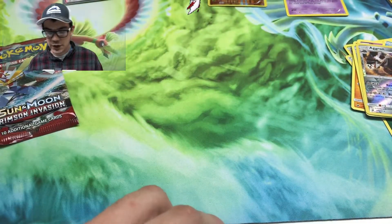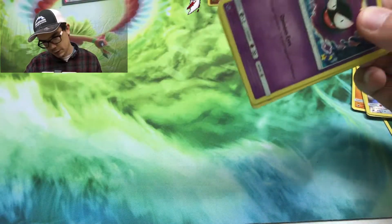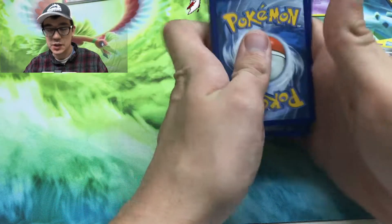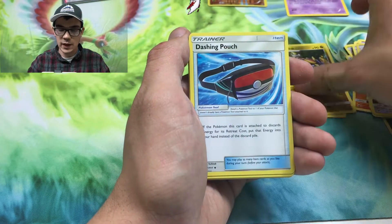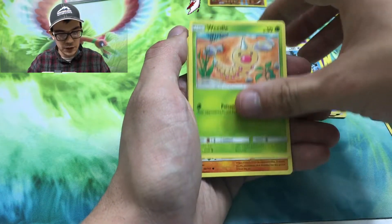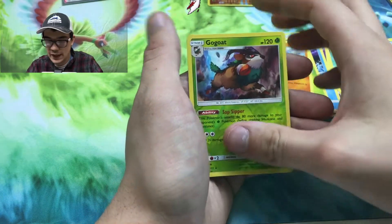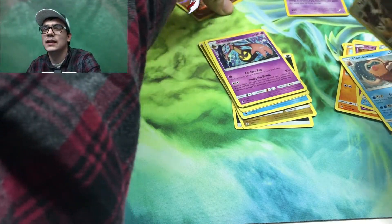On to the final pack of Crimson Invasion. This box was not great — collection boxes normally aren't good, and I kind of want to start slowing down on them. I like promos but they never really give me good pulls. I can't even remember the last good pull I got from a collection box. I might start doing mystery power boxes instead, even though those can be rough too. We got Haunter and Gastly — can we get a Gengar? We got Garbodor reverse, and the last pack... that's just a regular rare. Not the best.